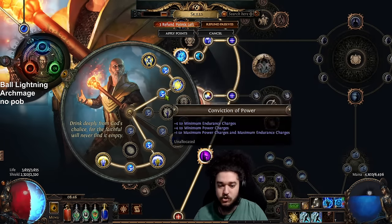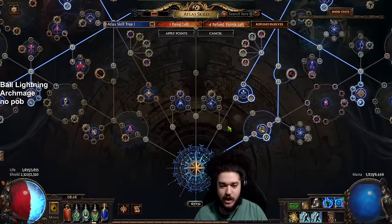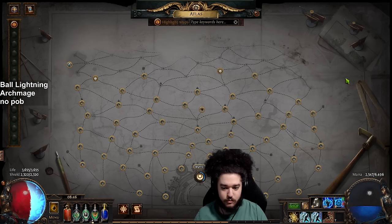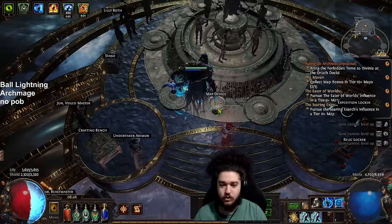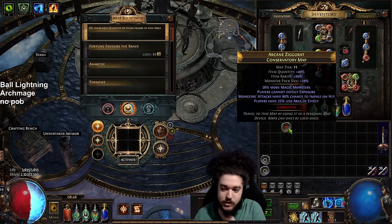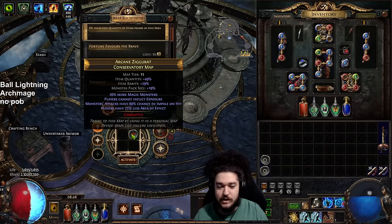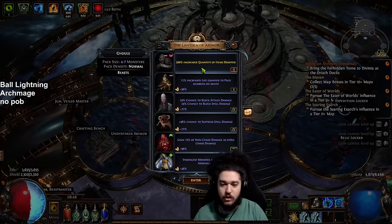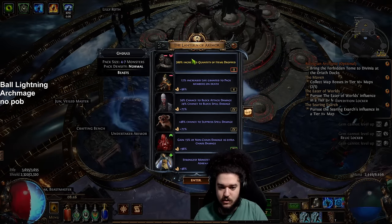There's a topic to be said about Conviction of Power, but I personally am a big fan of Illuminated Devotion in this setup. I'm going to jump into a red map — I haven't cleared red maps yet. We're pretty much filling out the yellow and white maps on the atlas at our own pace. Here's a T11 with more magic monsters and less AoE, which isn't a big deal unless AoE affects Ball Lightning.